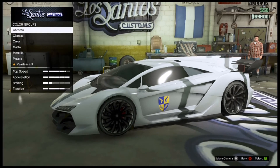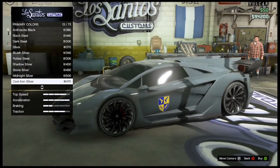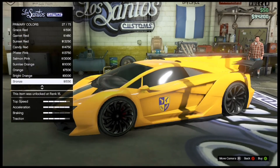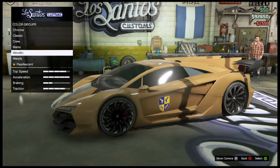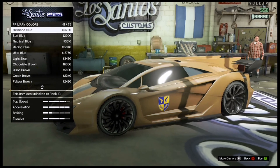Once you're in Los Santos Customs, go to the paint section to recolor. Go into Metallics and keep scrolling down until you get to Bronze. The Bronze is a little bit goldish on its own, but we're going to add a fluorescent color on top.